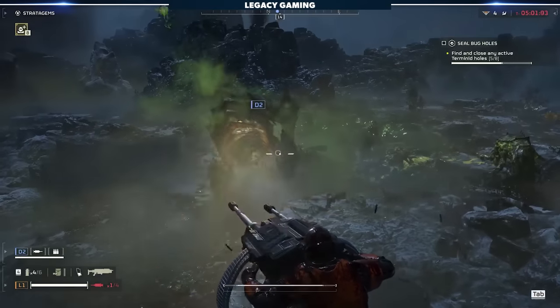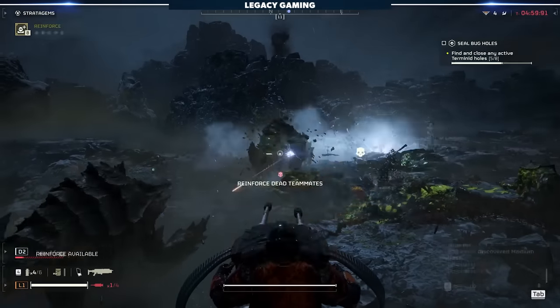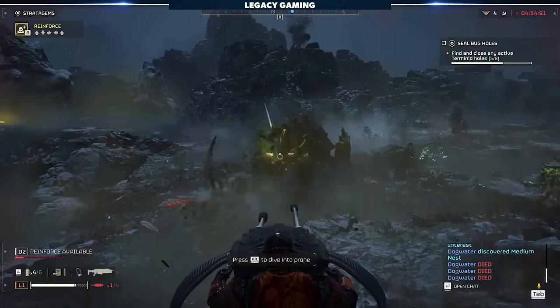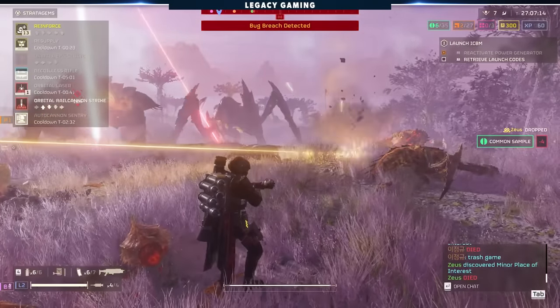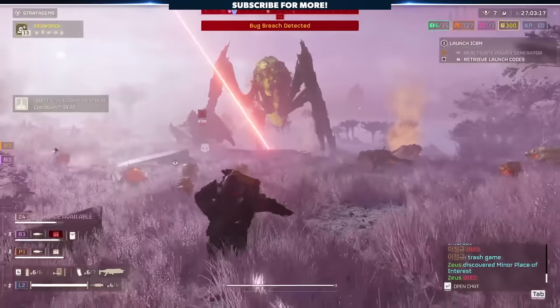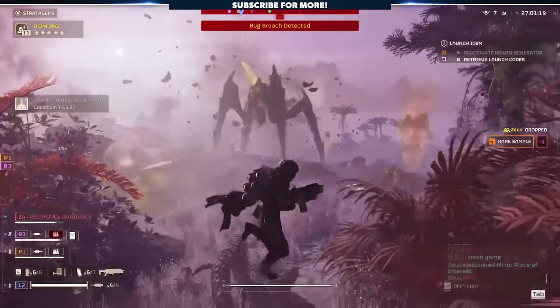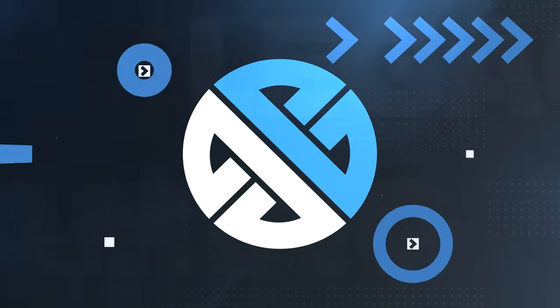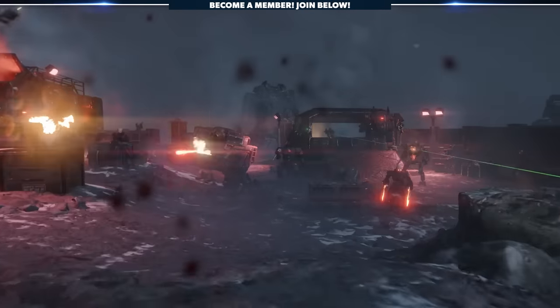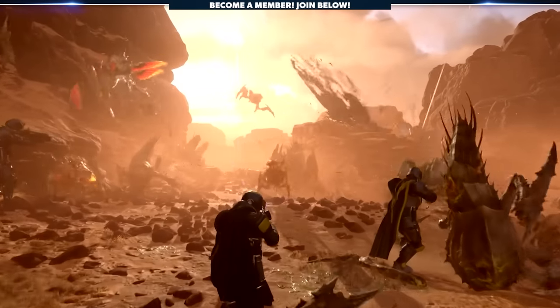Ultimately, this build breaks down like this: the initial loadout yields better results when you stay with your team and add to the overall damage landscape. Once you've pushed deeper into the build with the enhancements discussed, you are quite literally a one-man army, even on some of the hardest difficulties. So there you have it — our High Threat build, guaranteed to help you pugnacious frontliners tackle any front.